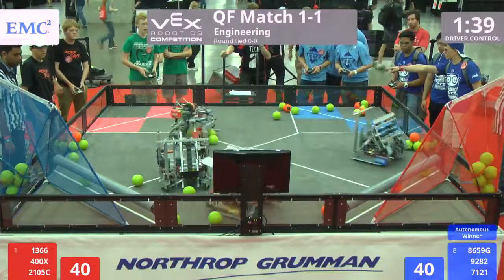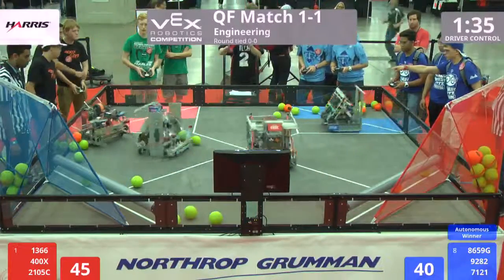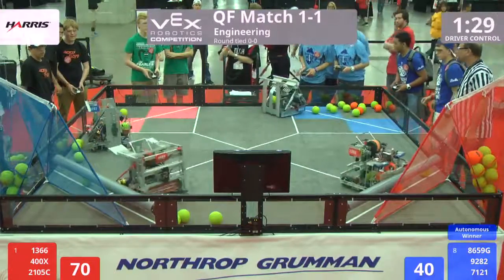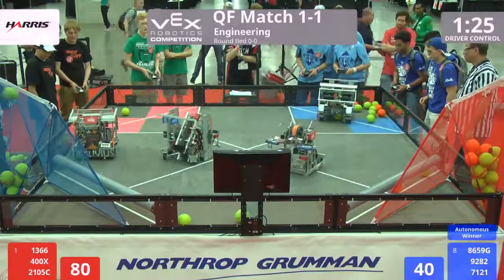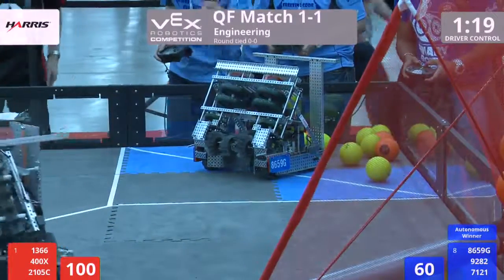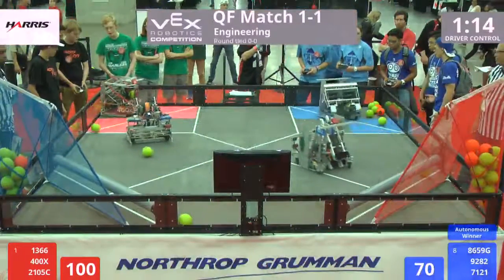400x with a fast four-ball delivery into the goal — four more for 400x. That's why they are the number one draft here in this alliance. Frozen Code on the wall, collecting for the blue alliance as 1366 Berkner back in again. Frozen Code at the midfield shooting, putting in one of those 10-point money balls — four of those money balls already in the red alliance goal as one bounces out for blue.